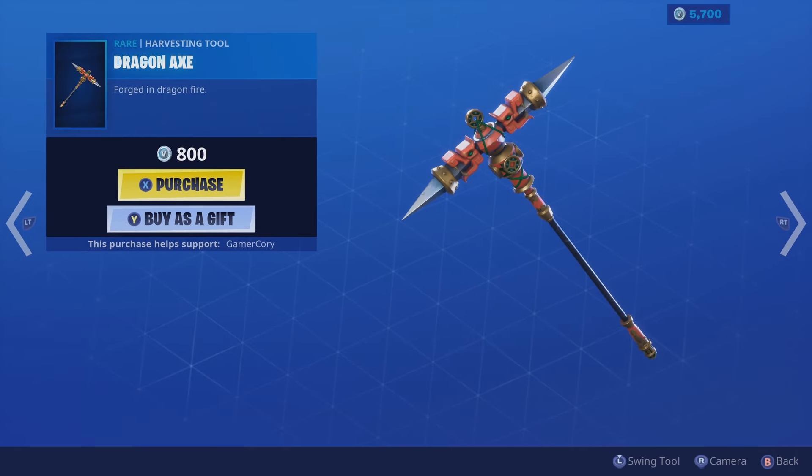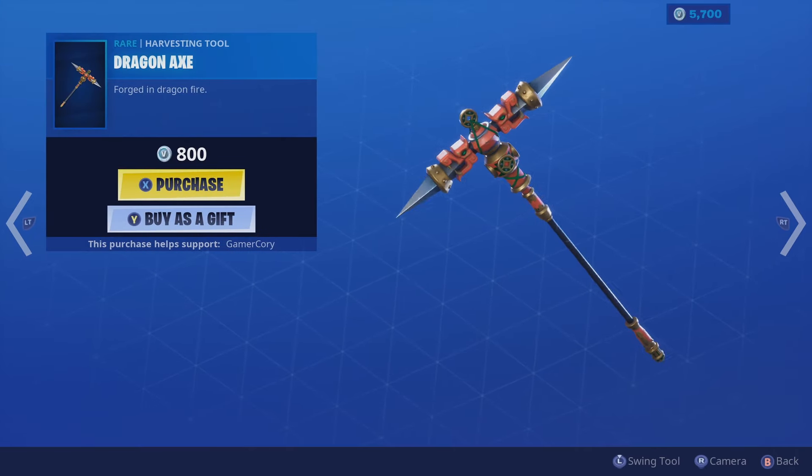So we have the Dragon Axe for 800 V-Bucks. Obviously back in the shop, it doesn't say new, so let's go ahead and give it a swing. Fancy. I kind of like the way that that one sounds. Forged in Dragon Fire.